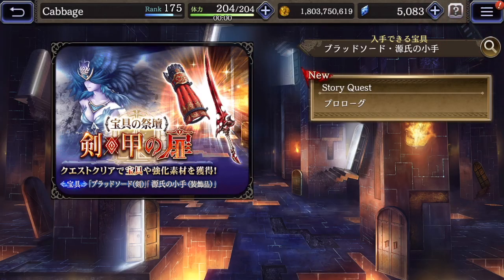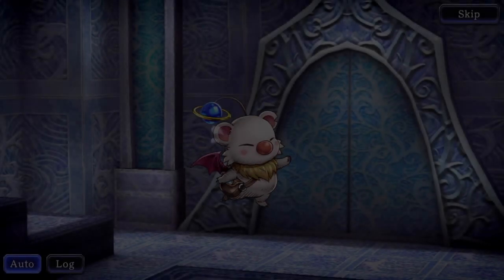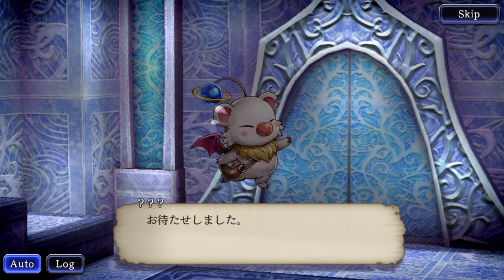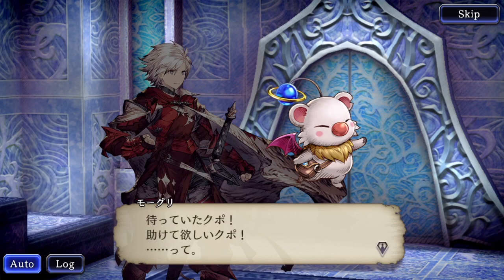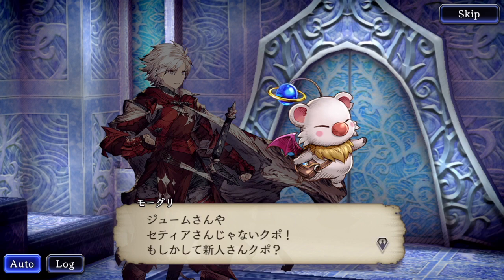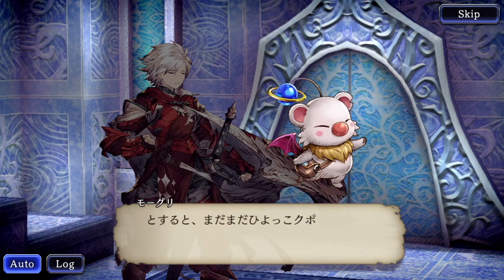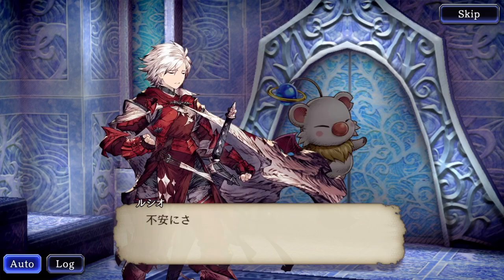So let's just do wave 1 here — we want light element units. And then we got the prologue. Looks like the porcelain tower. Waiting for the crystal warriors. Alright, here's Lucio.